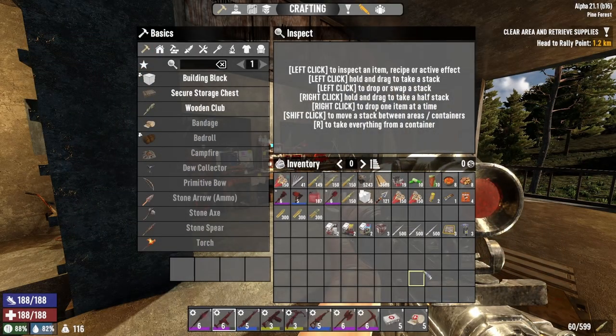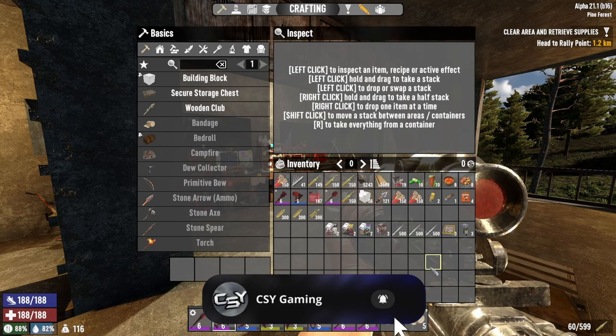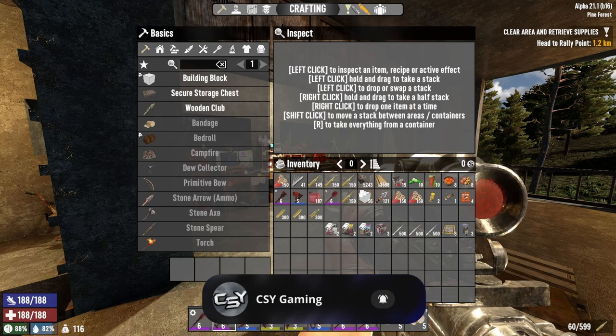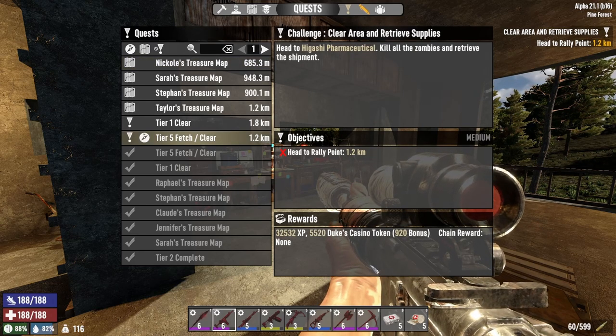Hello everybody, this is CS Y coming at you with more 7 Days to Die Alpha 21 - thanks for joining me today, greatly appreciate you as always. Hopefully we have some fun. We're going to continue our tier fives, and I think our next one is Higashi Pharmaceuticals, so we'll head over there.